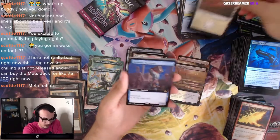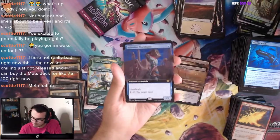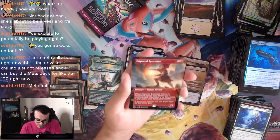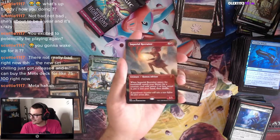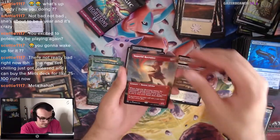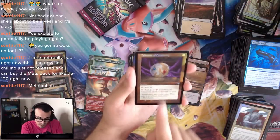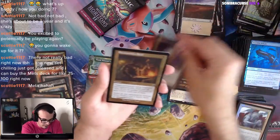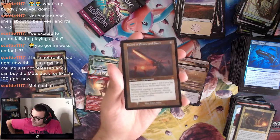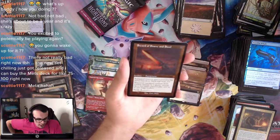We got a Plains and Rasahdun Dockhand — a Rasahdun Port Merfolk. Timeless Witness as our Sketch Art. We got an Extended Art Imperial Recruiter — that's pretty sweet. Still not my Cabal Coffers, but Imperial Recruiter is Imperial Recruiter — it's a good card. Marble Gargoyle, the Blue-Red Talisman — I'm going to leave that right here because I love Talismans. Sword of Sin and Steel from Modern Horizons 1 Old Border — that's pretty good. A creature gets +2/+2 and has Protection from Black and Red. Whenever it deals combat damage to a player, destroy up to one target Planeswalker and up to one target Artifact.